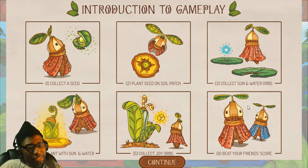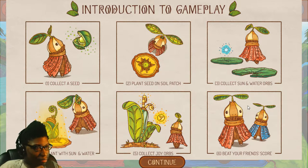Introduction to gameplay: collect a seed, plant seed on soil patch, collect sun and water orbs, feed plants with water and sun, collect joy. Okay, I'll get it.